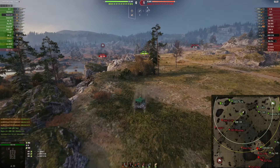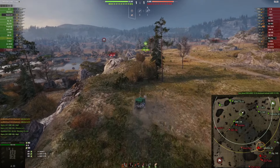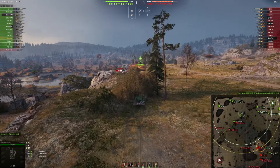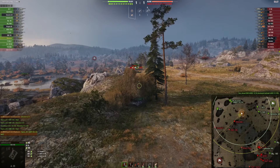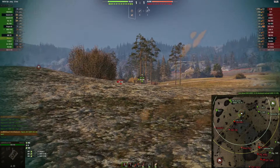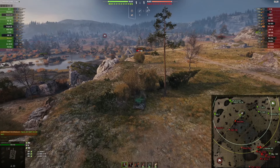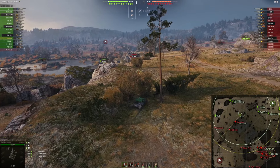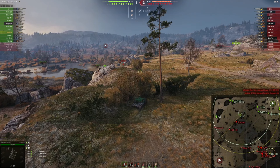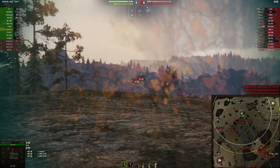In this game I want to play super defensively at the beginning and just let the EBR 105 do its thing. It looks like the EBR 105 is playing aggressively, just like those light tank players tend to do, but I want to stay more passive and see what is going on — simply maintain and preserve my HP until the end of the game.